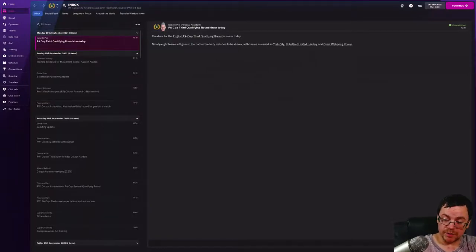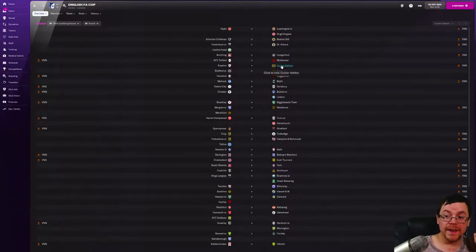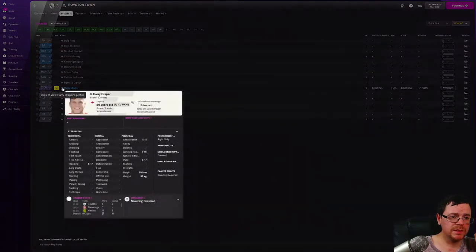Now it's the third qualifying round draw - 98 teams involved. To make it quicker I'll draw all teams at once. We are away against Royston Town. I've never heard of Royston - stadium is Garden Walk, 4,000 capacity, season ticket price 73 pounds. Let's look at the squad - Harry Draper is on loan from Stevenage, no interest to me.